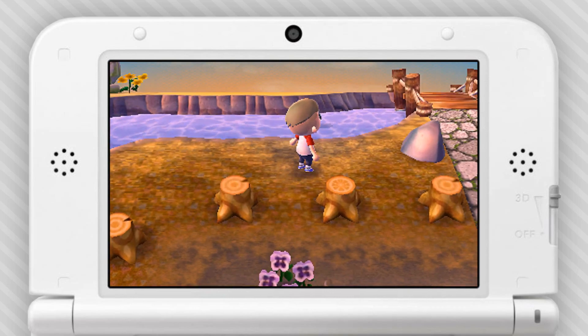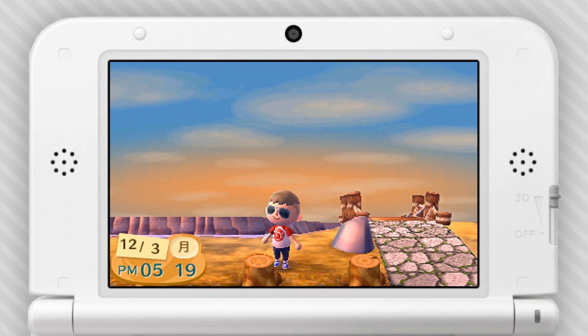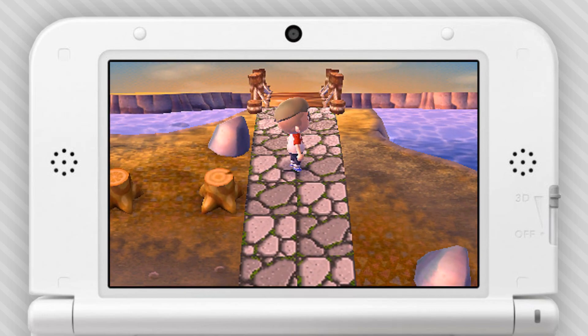This is kind of interesting: sometimes when you chop down a tree, the stump will have some sort of a weird symbol on it. I've seen a Triforce, this one looks like the inside of an orange or a lemon, I've seen an X, I've seen Crazy Red's logo. I'm not sure what they mean — maybe if I plant something there, something special will grow or happen.